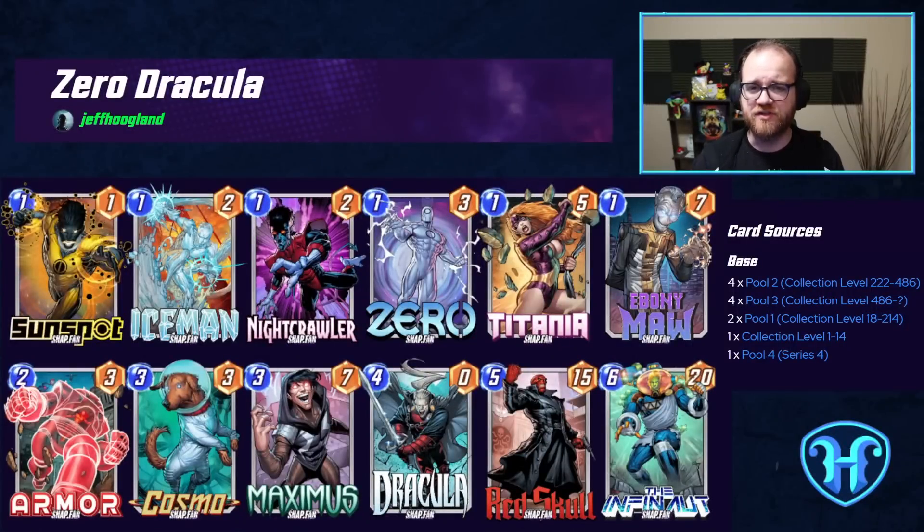This next decklist, Zero Dracula, is what I consider to be the fully powered variation of the Series 1 and 2 only deck we started with. This decklist is notably absent Khazar in favor of playing individually larger 1-cost cards, in part because Zero being able to wipe abilities off of things makes Titania and Ebony Maw a lot more appealing. Because we have Zero, we also get to leverage Red Skull as a larger discard target, while still using Armor and Cosmo to protect our big one-drops against opposing Killmonger.